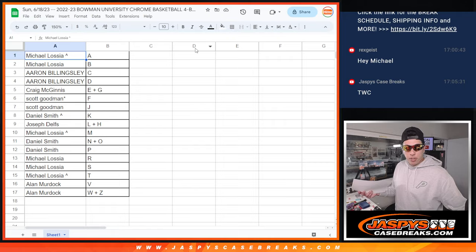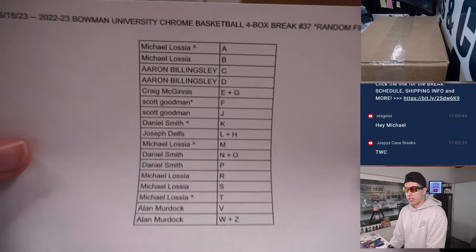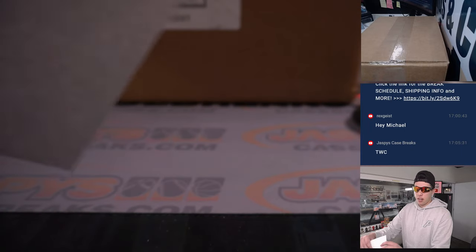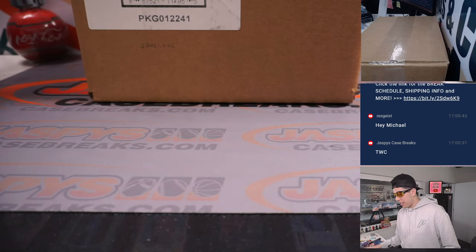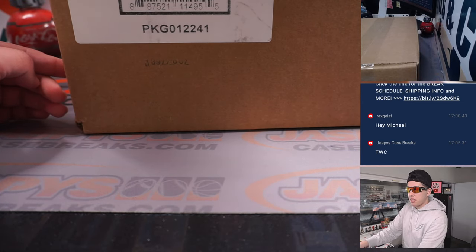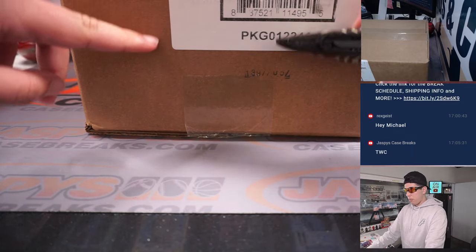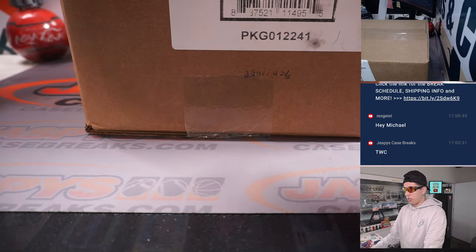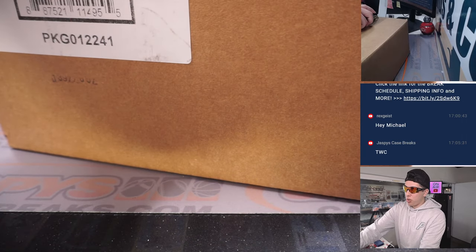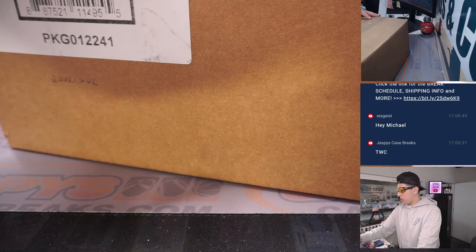Let's switch our camera here. There we go — there's the break, and the names and letters right there. This one actually is from a fresh case. I believe it's six and six, so I'm going to split it up. The top two is going to be four boxes, then the middle two on each side is going to be the next four, and the bottom two are going to be the next four. We'll roll the dice to see which four boxes we rip in this break.